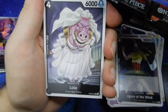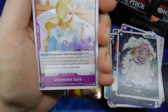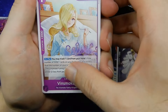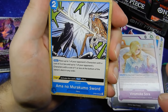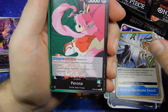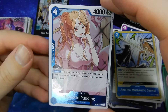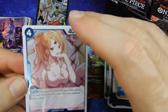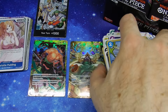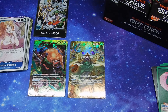Non-holographic Vinsmoke Niji. Kyoshiro. Vinsmoke Ichiji. Cerberus. Jigoro of the Wind. Thriller Bark Stage Card. Lola. Vinsmoke Sora. Amano Murakumo Sword. Leader Card Perona. Holographic Charlotte Pudding. And Holographic Tot Musica. A lot of the cards really pop.